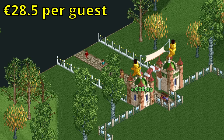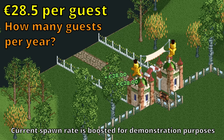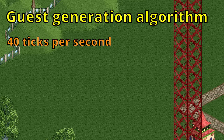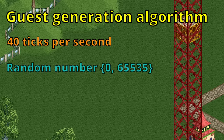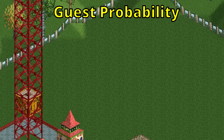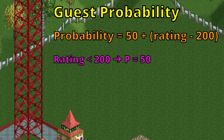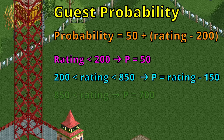We now know how much we make per guest, but how many guests can we get per year? This is determined by the guest generation algorithm, which works as follows. 40 times a second the game does one tick, and every tick it attempts to spawn a guest. It does this by generating a random number ranging from 0 to 65,535 and comparing it to your guest probability. If the random number is lower than your guest probability, then it spawns a guest.